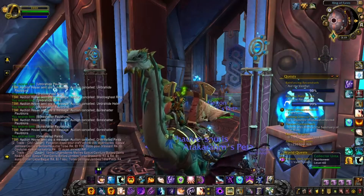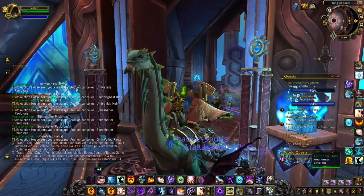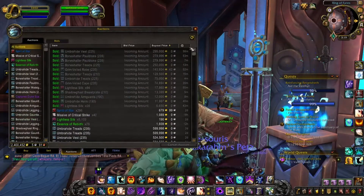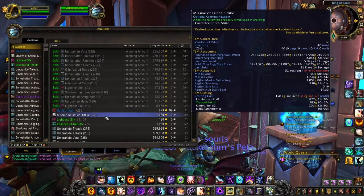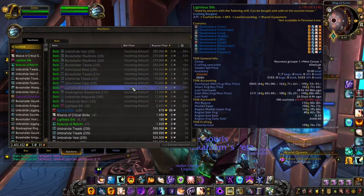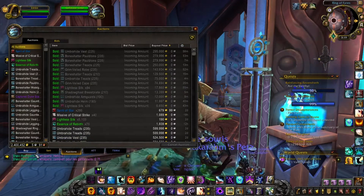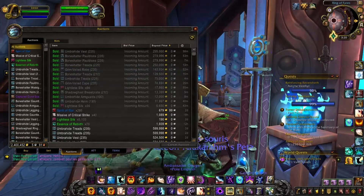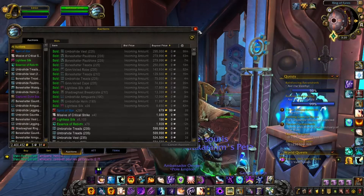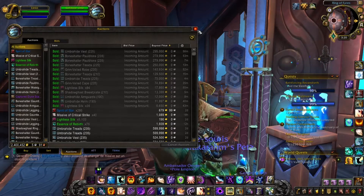Hi guys and welcome back to a new video. In today's video I wanted to go through the best ways to make some gold this week — week 7 of Shadowlands — but it's pretty much the same as last week. You have the different legendaries, as you can see from my screen, still selling really well, especially the 235 and 225, but also some 210 and 190 items. You also have the different BOEs from Castle Nathria or World Farms, the different crafting materials, and boosting activities.